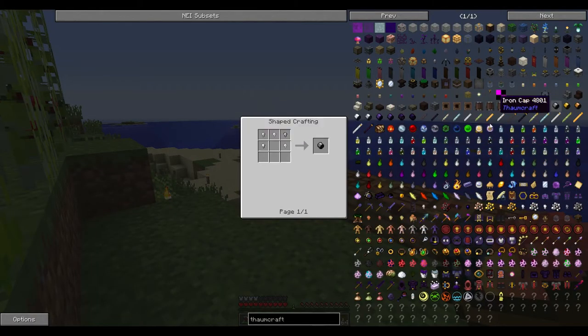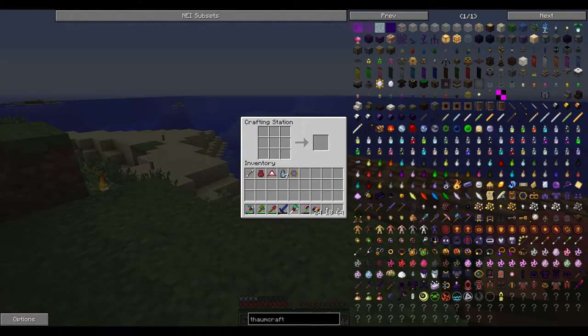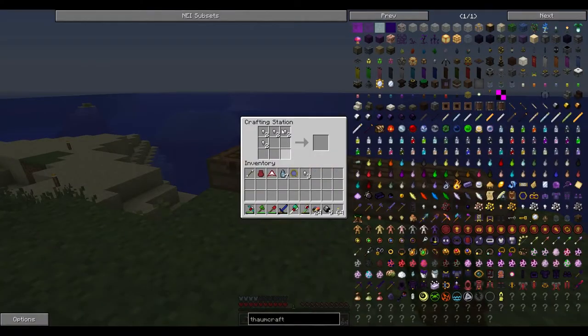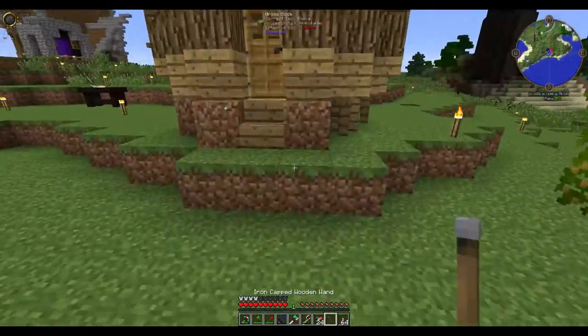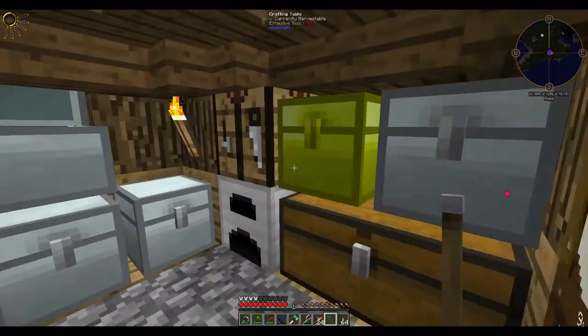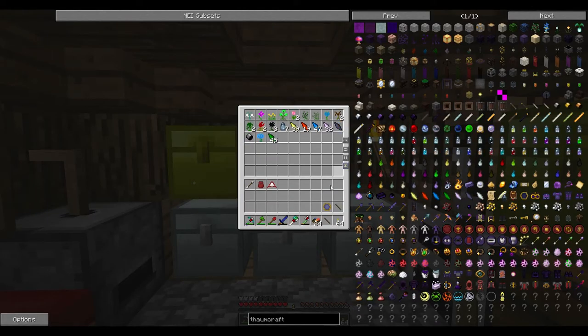We have to make these iron caps, which is just iron. And then we use that with the stick. So make some nuggets, put them in here. I know I made five of them but whatever. I'm going to make two, because when I'm going around flying about and filling them up, I don't want to run out all the time.